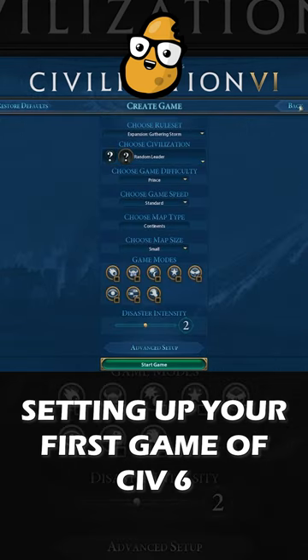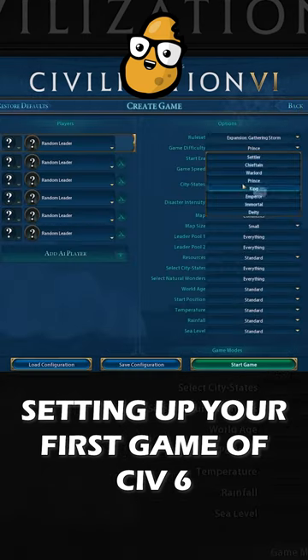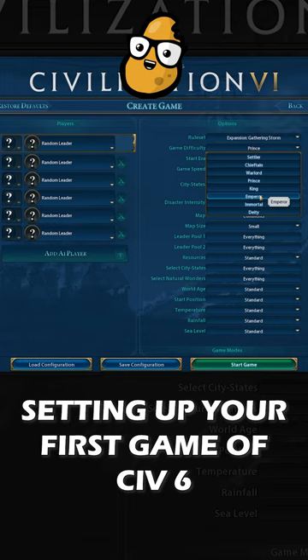Let's talk a little bit about setting up a game. My recommendation is that almost everyone should play on Prince or below difficulty. If you're a relatively experienced player, you could maybe start the game at King, and I think most people should settle around the Emperor difficulty, which is right around where the AI is interesting to play against, but you don't have to do every single thing super optimally. If you're a young kid and you're relatively new, I would even go as far as to play as like Chieftain and Settler.